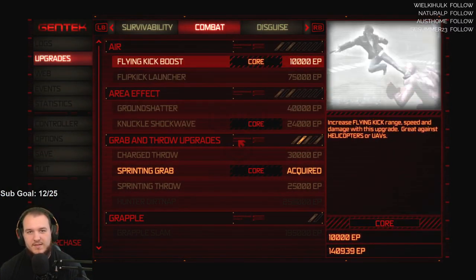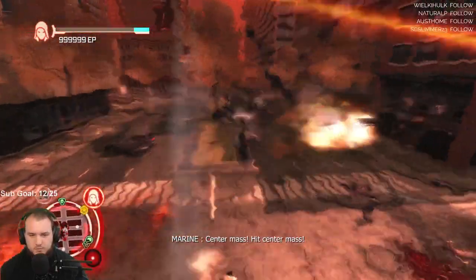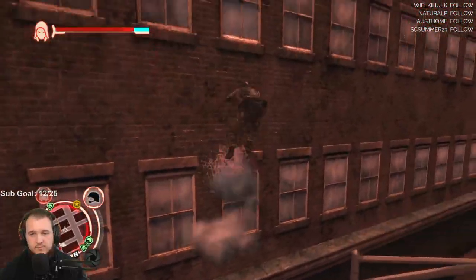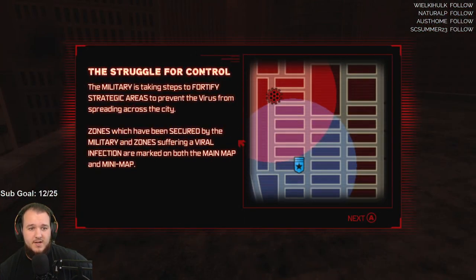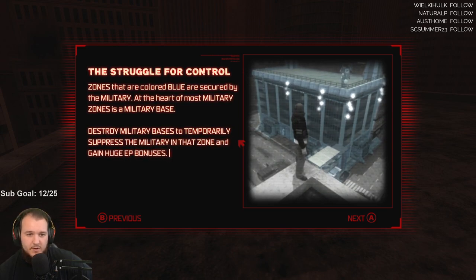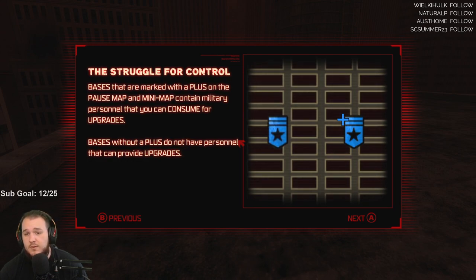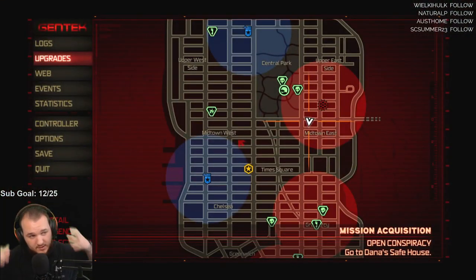All right, let's check these upgrades. It doesn't seem like the mod thing is working for the bigger upgrades. Let me lose track of these guys real quick. Military is starting to take steps to fortify — strategy zones have been secured by the military. Attack military bases to temporarily suppress the military in that zone and gain a huge EP bonus. Contained military personnel that you can consume for upgrades. Zones colored red are infected with the virus — most infected zones contain an infected hive at their center.